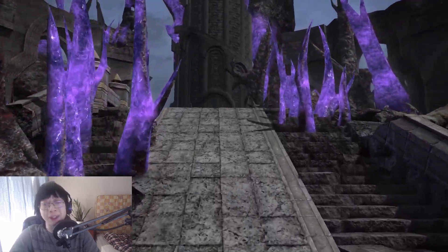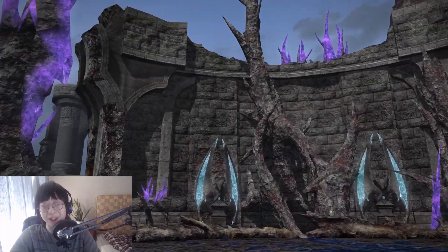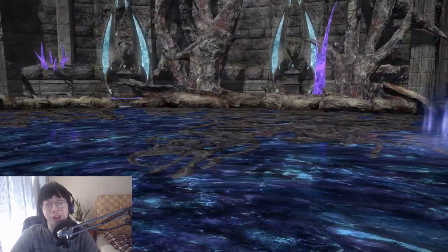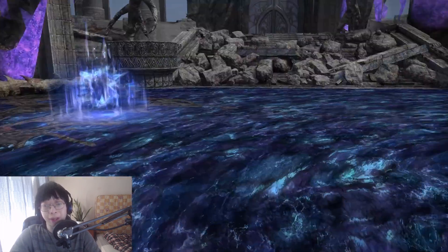After you get through those, come up the stairs, and this is where the boss fight against Nithog takes place. At some point he's going to fly up, and Destinion's going to try and shield against his giant nuke. Then mobs are going to spawn.